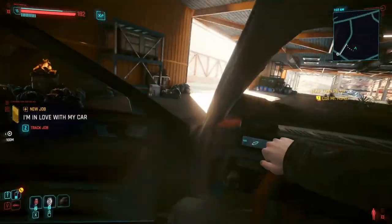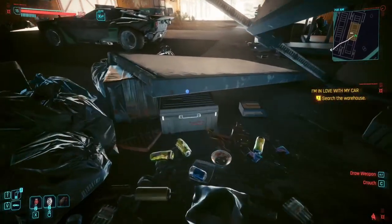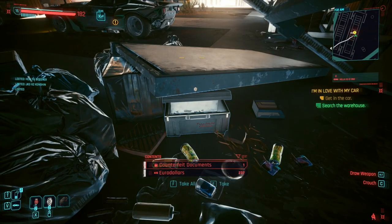Behind the car is a fallen shelf with a box underneath, and inside that box has the keys. Once you grab the keys and enter the car, it's all yours.